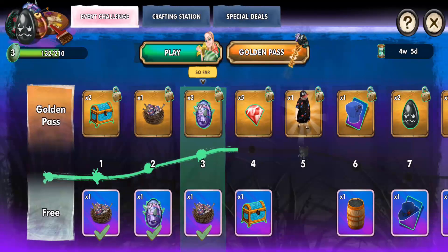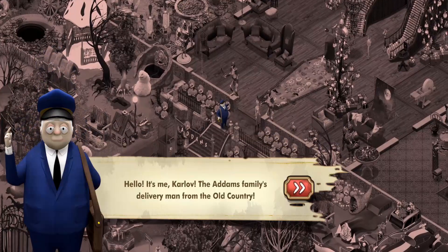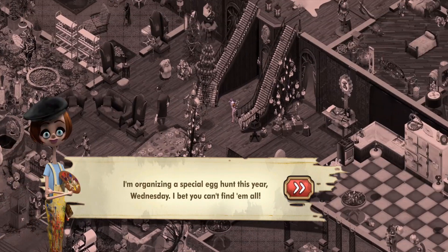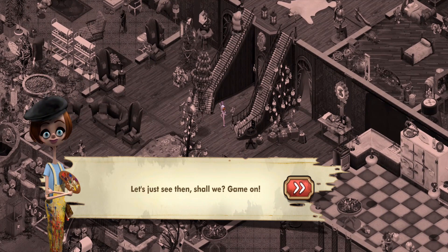Welcome back from the break. We're getting progression here, so let's go ahead and continue with the quest. 'Oh hi Cabo. I'm organizing a special egg hunt this year, Wednesday. I bet you can't find them all.' 'I don't think that's a bet you want to make, Parker. I can find just about anything.' 'Let's just see then, shall we?' 'Game on.'